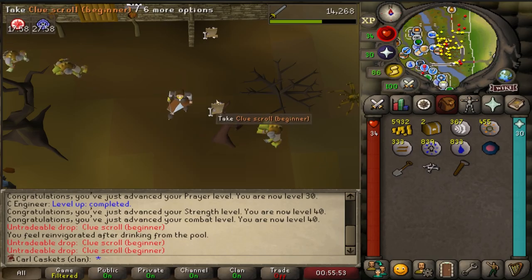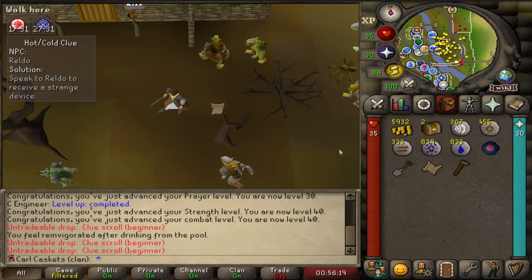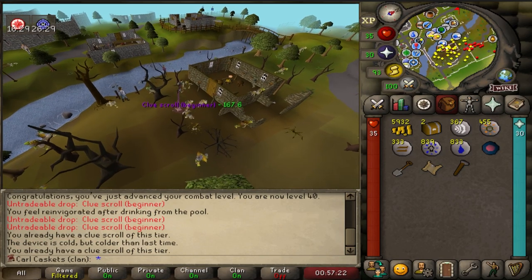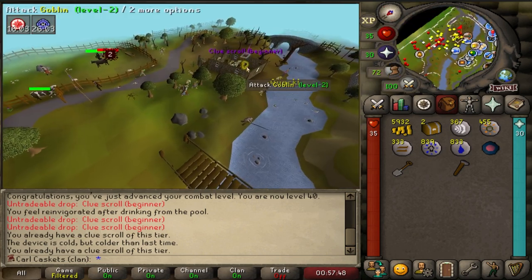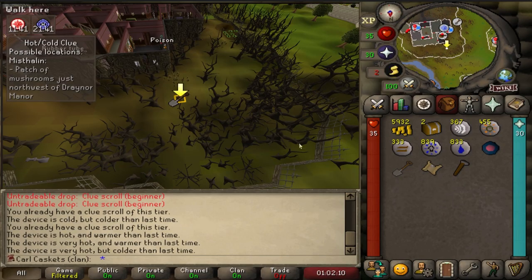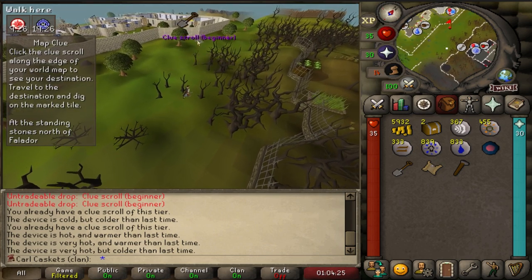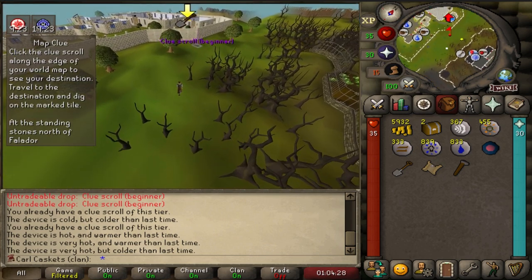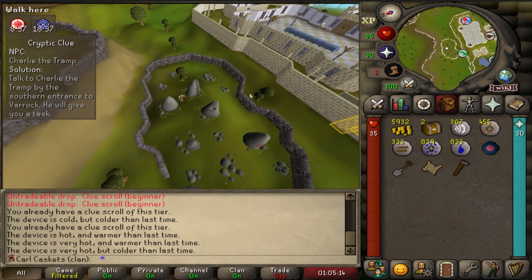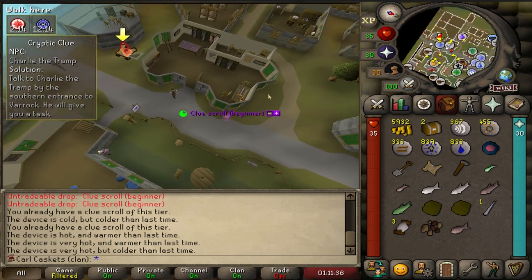Whoa whoa whoa - oh my god! There's two clues - I just got back-to-back clue scrolls. I have to juggle these. In Old School RuneScape, the game does not allow you to carry two clue scrolls of the same tier simultaneously. If I want to complete both, I have to carry one clue, drop it, then run back for the other. If I fail to pick it up within three minutes, it will disappear. Clue number one - got another step: Charlie the Tramp. I can see it from here - I'll pick up the one on the ground, drop it, go back and do it again.